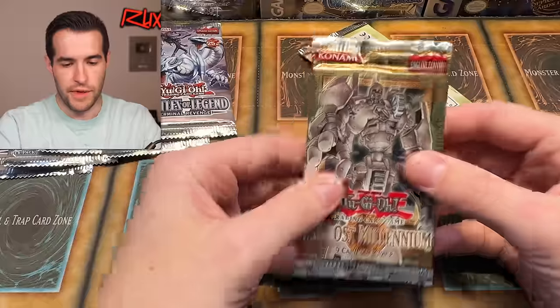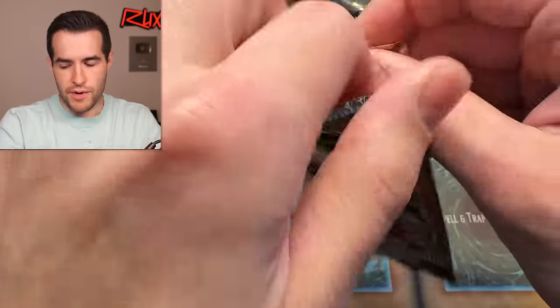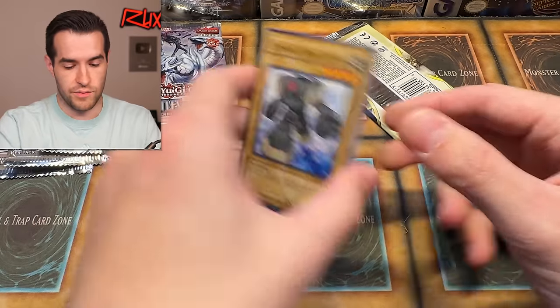First edition again — good. I'm not going to put the glue on my mat. Let's go Lost Millennium first, try to pull something crazy. So far we got a QCR — that's pretty good. The vintage though, not as much. Let's see.